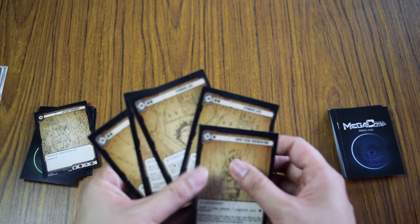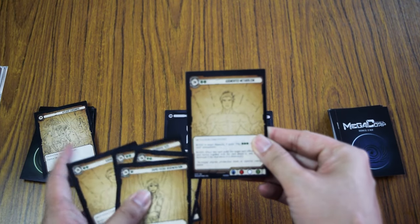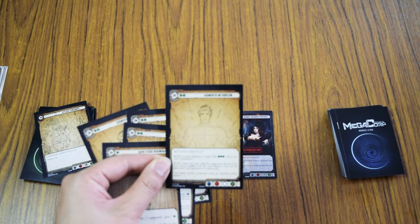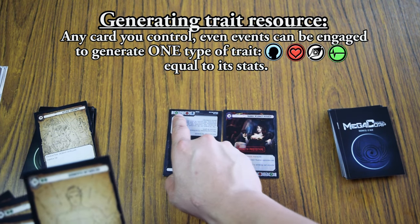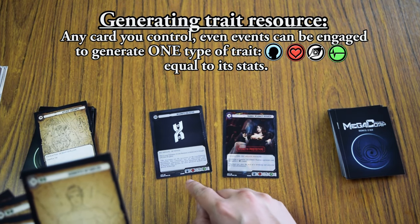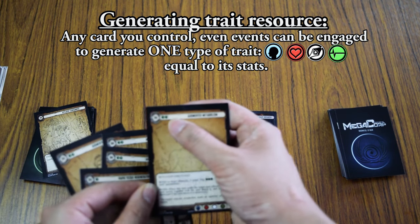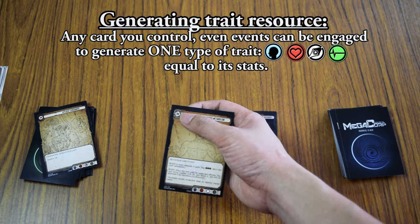To play a card called Augmented Metabolism, which gives an advantage to my founder Rama the Incarnate Hierarch, I turn my business upside down and choose one of the four traits to produce. Since I have 10 of everything — 10 IQ, 10 EQ, 10 MQ, and 10 BQ — flipping this card produces 10 BQ. I use two of those BQ to play Augmented Metabolism and spend two million, leaving me with eight million.